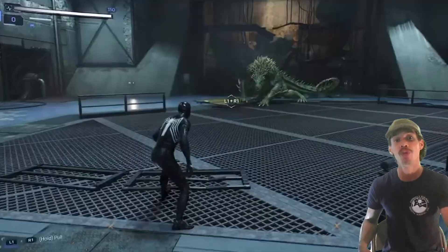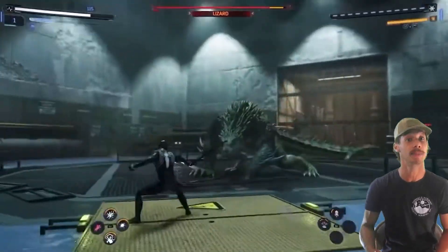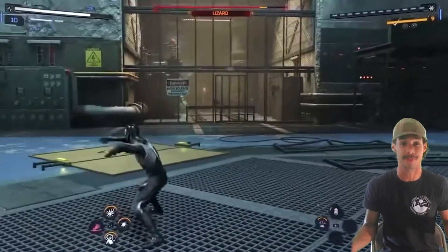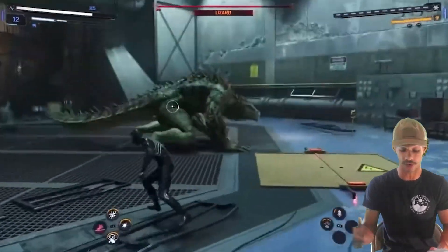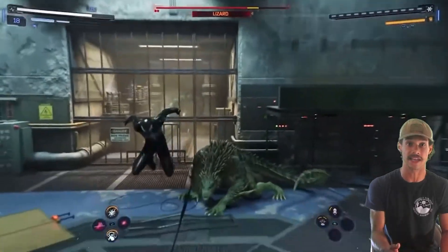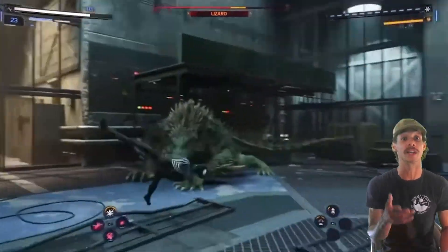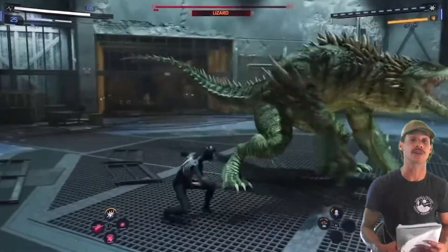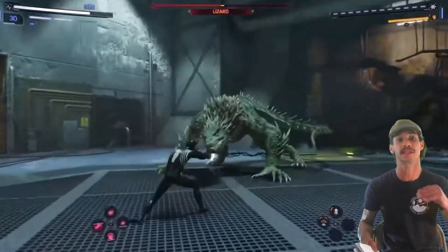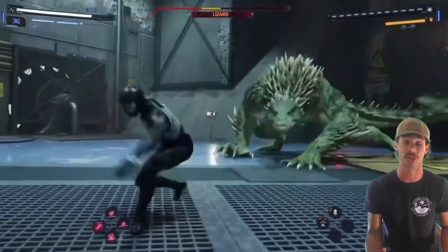The takedowns look straight out of a Mortal Kombat game. Even the boss battles now have health bars — they didn't have that in the last game, which went for a more cinematic approach where you just fight until a cutscene. Now it's more like Sekiro or any traditional game with proper boss health bars. Fighting the Lizard looks like it's going to be so much fun. Bosses also have moves to counter your attacks, and there are parries and heavy parries, so the boss battles are a significant step up from before.